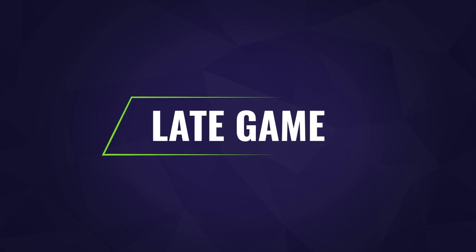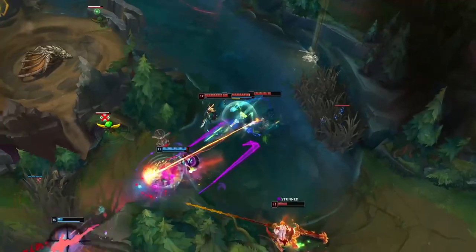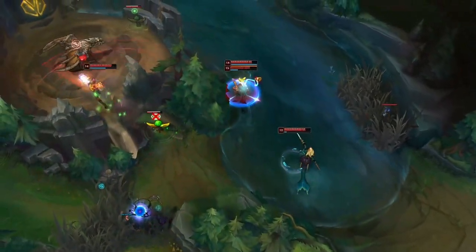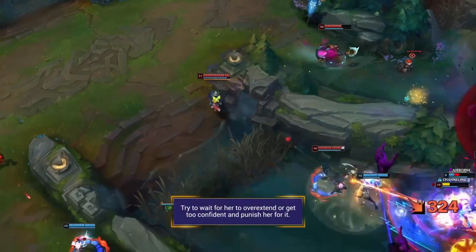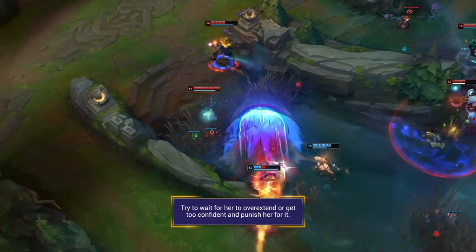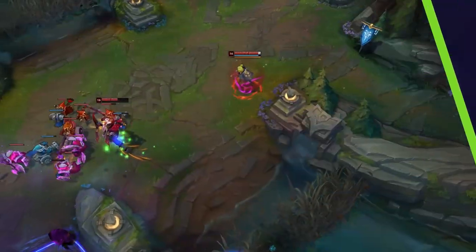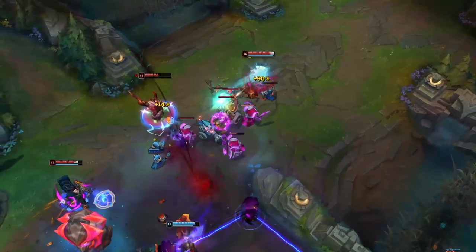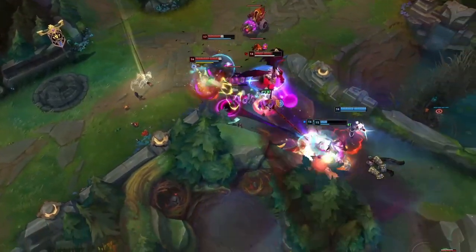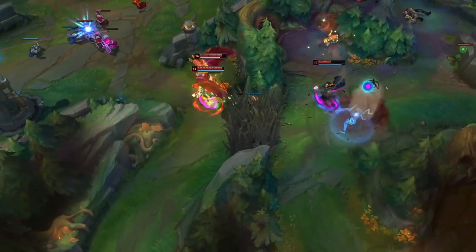Zeri's late game is really where she fully comes to life — like any marksman she'll deal significant damage and really start to hurt. Follow the same principles as the mid game: lock her down, burst her out, and make it your top priority to take her out first. In full blown team fights, if you dive too far or leave her unchecked she can kite for days. Try to wait for her to overextend or get a bit too confident and then punish her. Be very careful not to over-commit and chase this champion near terrain — her dash gives her a get-out-of-jail-free card and you won't match her mobility unless you're fighting in open lanes. Additionally, in confined spaces Zeri will be able to abuse her ultimate more, so keep that in mind.